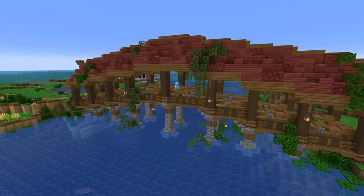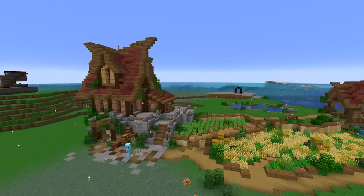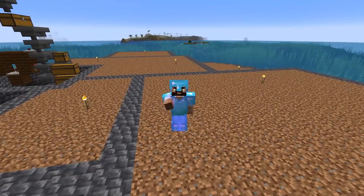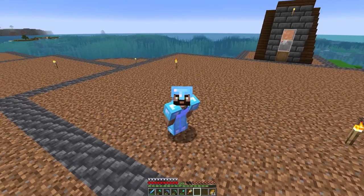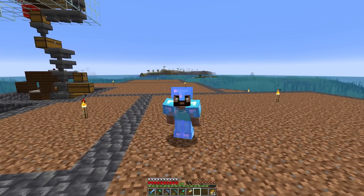So far in our Hardcore 119 world, we've made a bridge, a house, and a great big mess over here by the iron farm. And today we're going to fix that. But that's just one of many things we're going to be getting up to in today's episode.